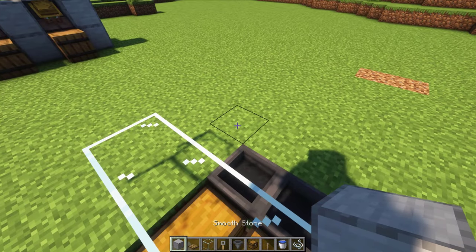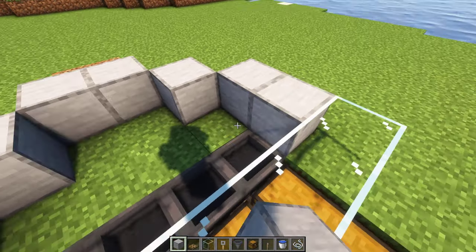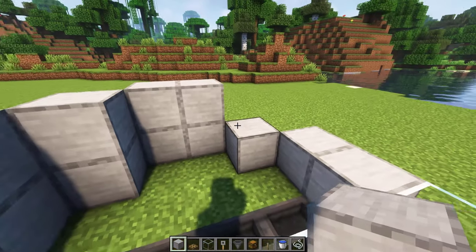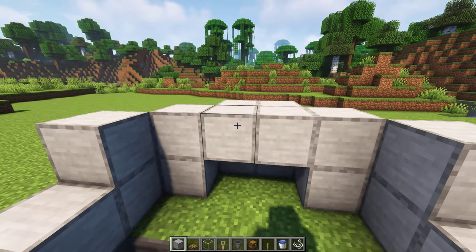Then place solid blocks like this — make sure you follow the pattern. Then increase the height by one more block for this section only, just like this. Next, place 4 temporary blocks over here.